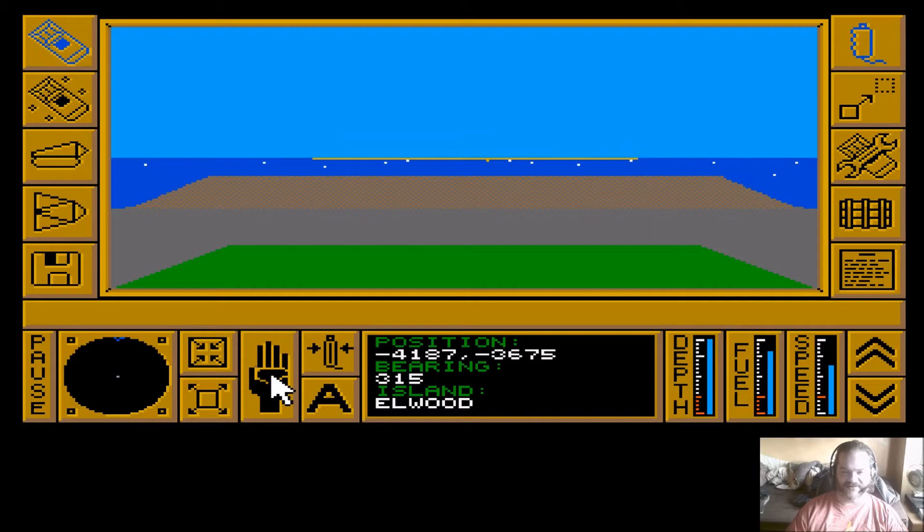I'm just keeping an eye on the depth gauge. This island is fairly large but we're approaching it at quite an angle. They're all squares or rectangles, so there are no odd shaped islands or anything, but it does mean that the island will look a lot smaller than it actually is because of the angle we're approaching it. The depth gauge is going to start going down any moment.